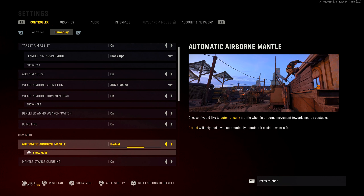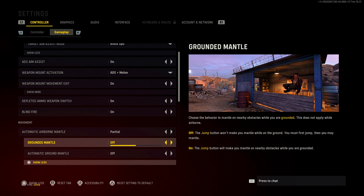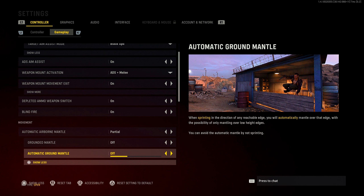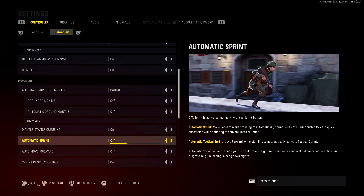This is a big one — shout out to OpTic Dashi, I saw him do this on stream. For airborne mantle, put it on Partial. Turn off Grounded Mantle and Automatic Grounded Mantle, because if you do a slide cancel — the inputs are slide, slide, jump — you will actually jump at the end unintentionally. When you turn these off, slide canceling becomes way more consistent. So if you like slide canceling, change to these settings to avoid miss-inputs.